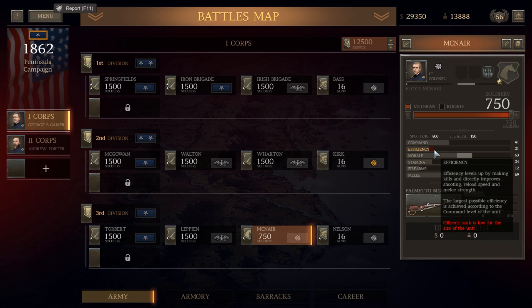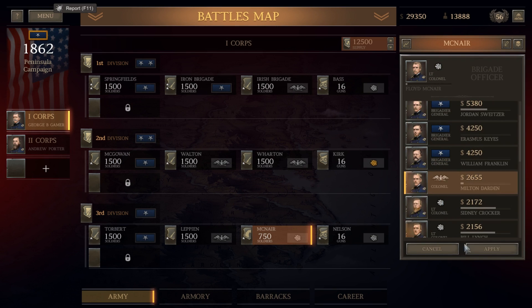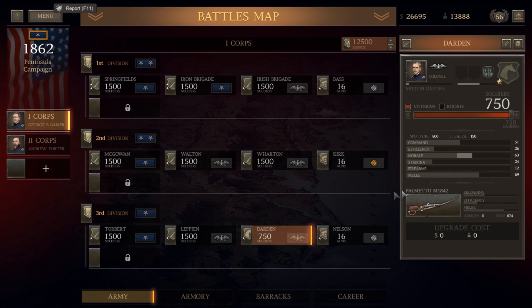We still lose a little bit of efficiency due to the officer's rank being too low. So we should actually have a colonel - we'll do that. We'll have an extra lieutenant colonel in the ranks so we get that efficiency back.